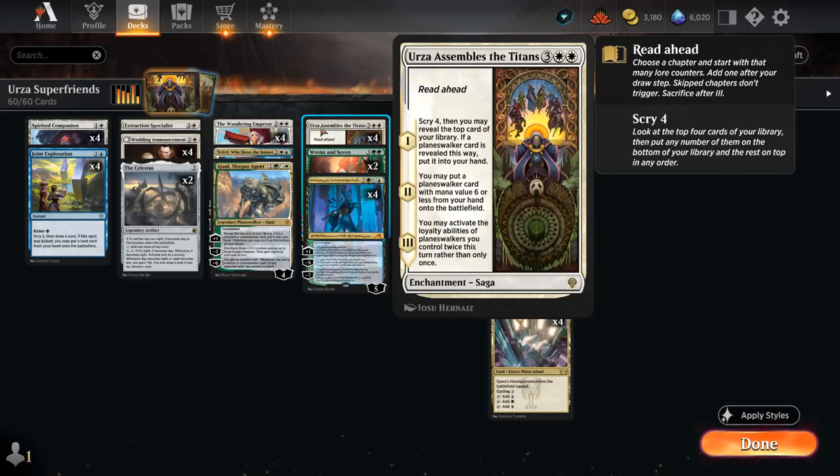On chapter 1 we can scry 4, then reveal the top card of our library — if it's a planeswalker we can put it into our hand. On chapter 2 we can put a planeswalker with mana value 6 or less from our hand straight onto the battlefield. The final chapter lets us activate loyalty abilities of planeswalkers we control twice this turn, which is the moneymaker here.